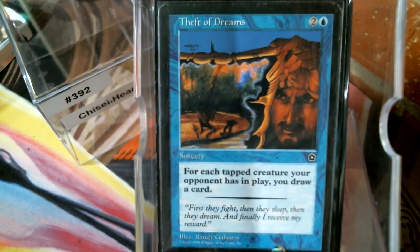Theft of Dreams doesn't see enough play. It's very conditional on opponents having tapped creatures, but that happens a lot — especially if there's a green player at the table, or tokens. For each tapped creature you draw a card. Two tapped creatures makes this two colors and a blue for a sorcery draw-two. Three mana for three cards is amazing, and anything above three you're getting all kinds of value.